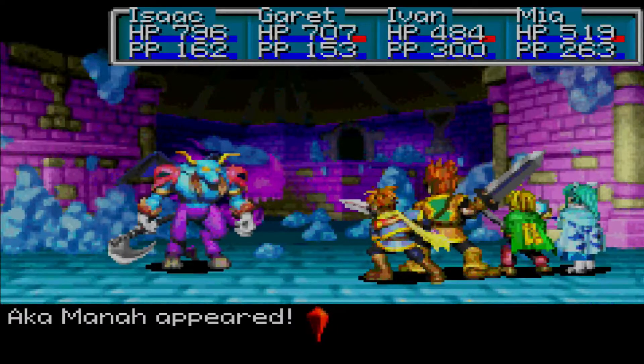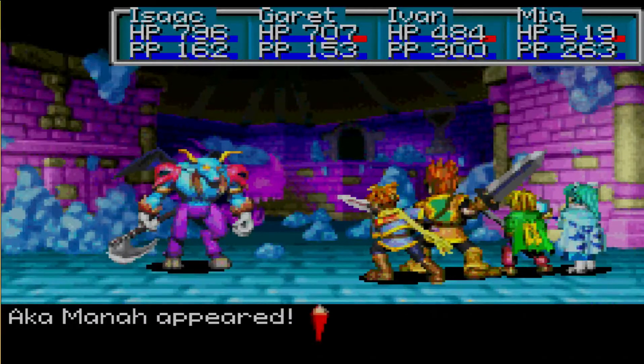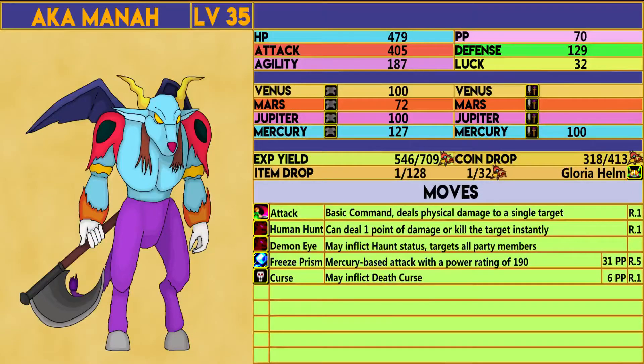Here we have a new enemy — this is the Aka Mana. It is level 35. It has 479 HP, 70 synergy, 405 attack, 129 defense, 187 agility, and 32 lag. It has a Venus and Jupiter resistance of 100, a Mars resistance of 72, and a Mercury resistance of 127. It has a Mercury elemental power of 100. It normally yields 546 experience points, which becomes 709 if we finish it off with a Mars Djinn. It drops 318 coins, which becomes 413, and there is a 1 in 128 chance — then a 1 in 32 — that it will drop the Gloria Helm, which is a piece of artifact I'll go into detail on later.